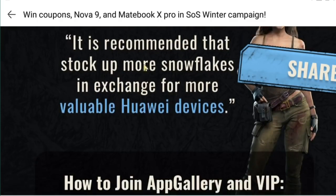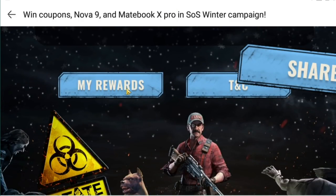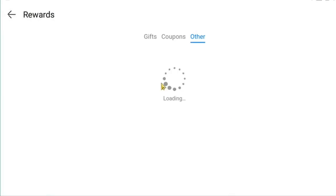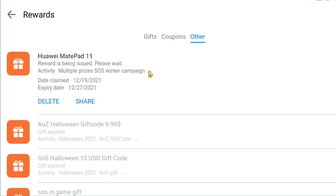Those are the prizes available for the Winter Campaign — and there will be more campaigns like this in the future, so make sure to check what Huawei App Gallery adds each month. One player was able to collect 2,090 snowflakes and exchange them for a Huawei MatePad 11. You can redeem any gadget anytime as long as you have enough snowflakes, but you will receive them after December 31. That's it for today — I'll post another gameplay video for Zone 2 once we finish the fights at 18 UTC. See you in my next video!